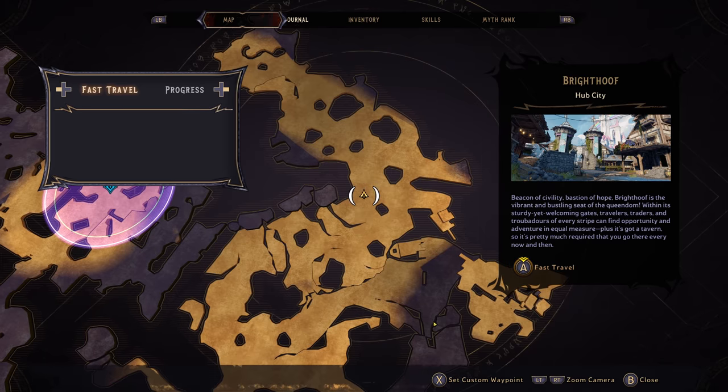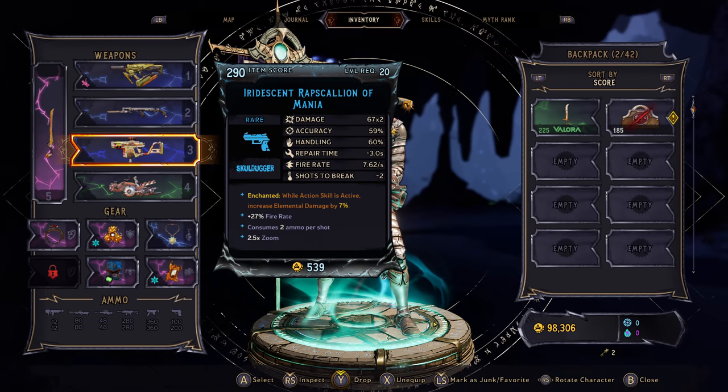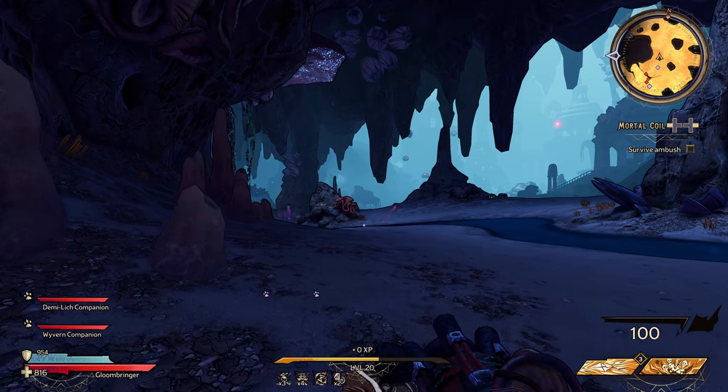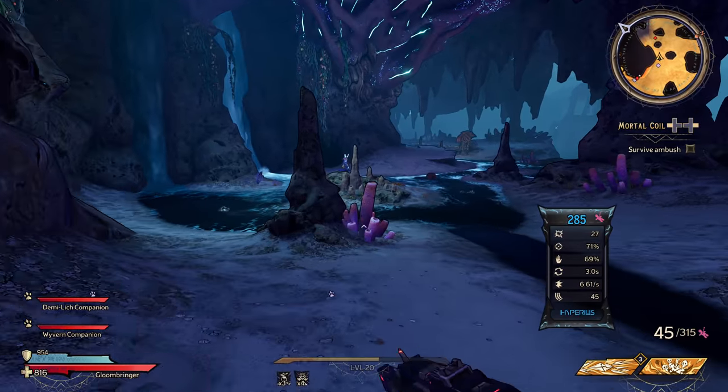I'm not even sure what the effect of that meter does. Does it do anything when it builds up? Oh — while my action skill is active it increases elemental damage by 7%. I don't know what that bar is supposed to represent, I just know it's really good.